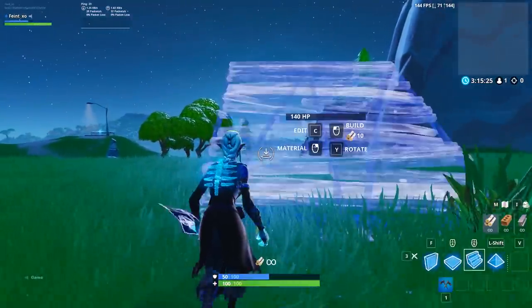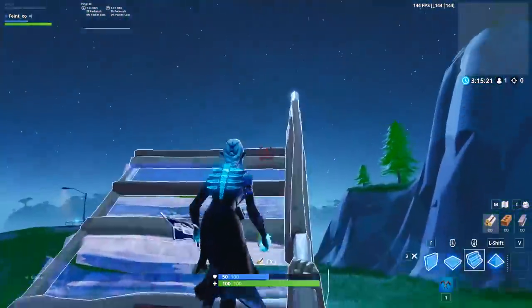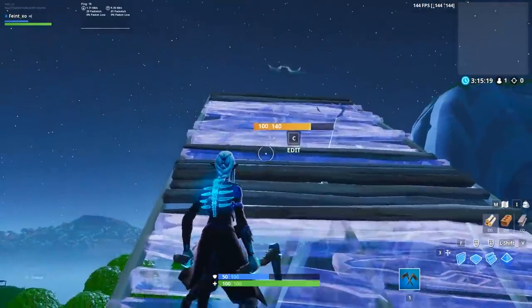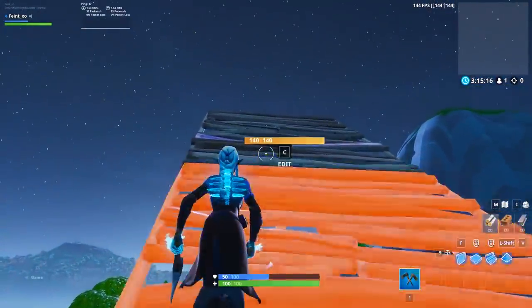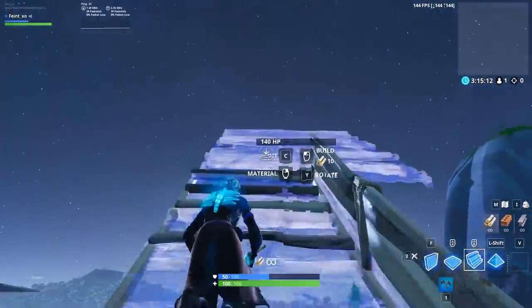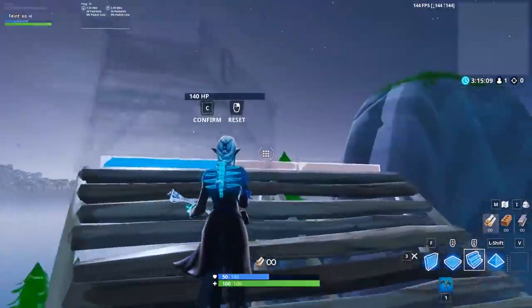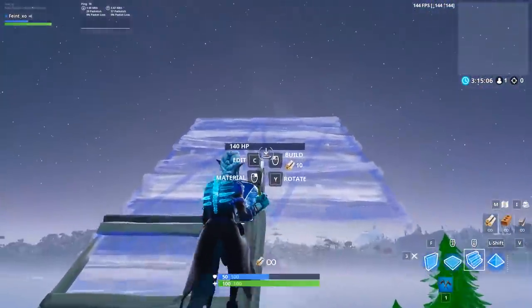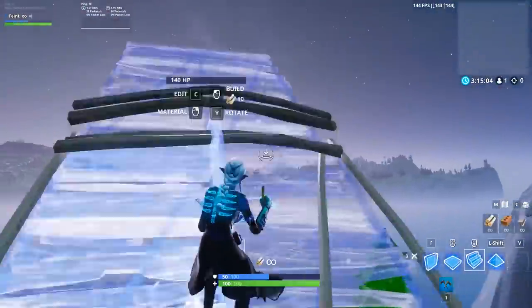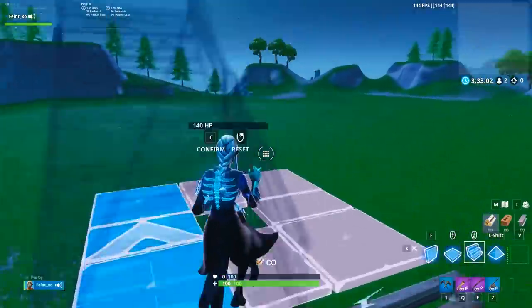Getting this edit down smoothly is the first step, and it may take some practice in itself. Our first piece of advice is to make sure you're editing the ramp from as far away as possible — if you're getting too close, you won't be able to get the right angle. The second is to wait to confirm the edit until you're jumping onto where the railing would be. If you confirm midair, then just land on the railing, it makes the movement much smoother. Once you have the edit down, it's time for the double 90s.